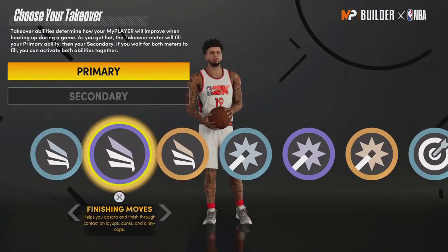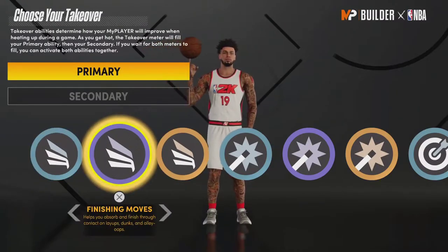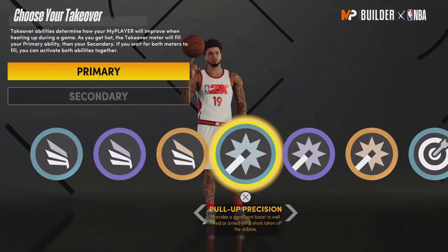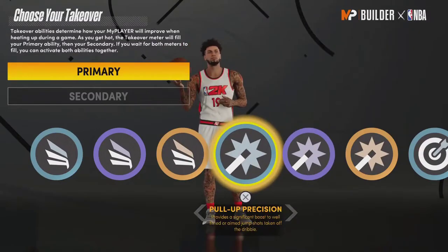I think Advanced Gathers and Blow Bys both need an upgrade somehow. Maybe combine those two into one so there are just two slashing takeovers, keeping them separate if 2K wants but doing something to make them more viable. Now let's go into the shot-creating takeovers — pull-up precision and ankle-breaking shots.